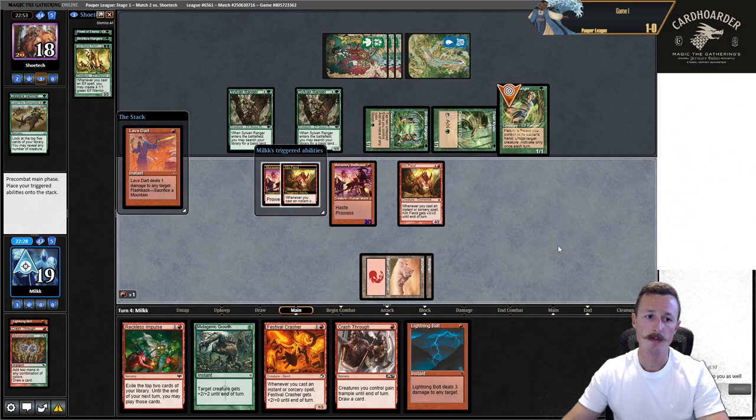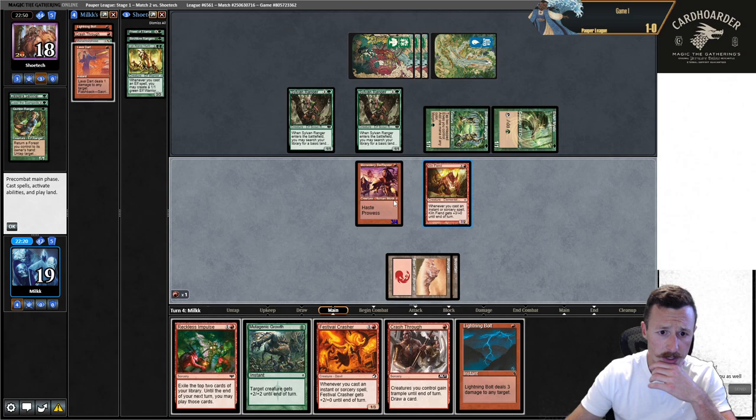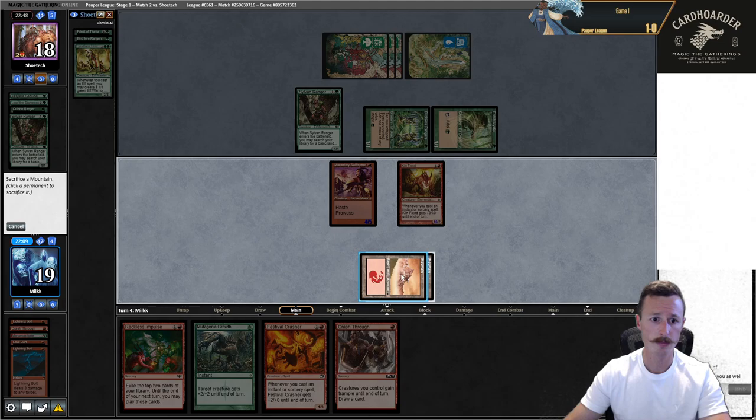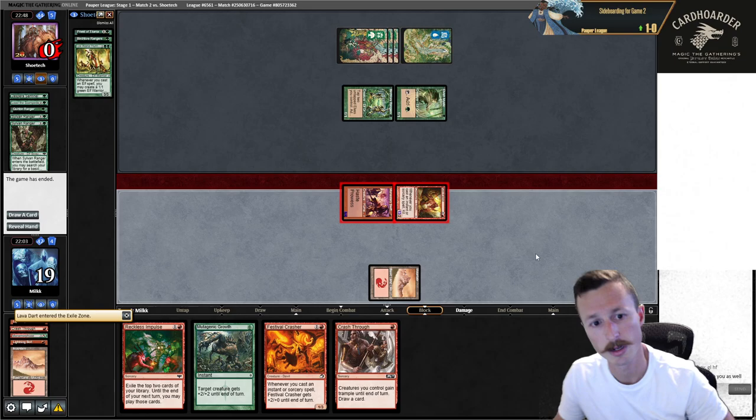I don't care about paying life, so I'll add red-red here. Bolt — so now I can just Dart the Ranger. If they don't untap a creature, I can go bolt, ranger, flashback Dart, Mutagenic — kill. This forces them to use an untap and probably to chump. This is ten — if I go bolt, dart, that's plus six, eight — 18 damage. Exactsies. No math, no problem. Well, I did the math, but I did it later. Luckily I did it correctly.